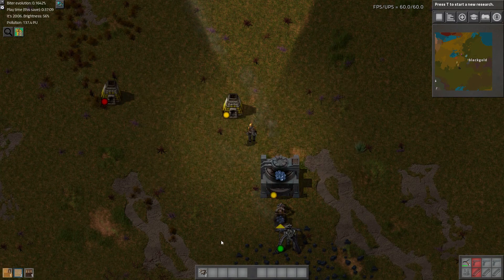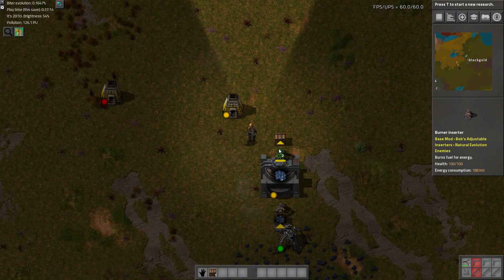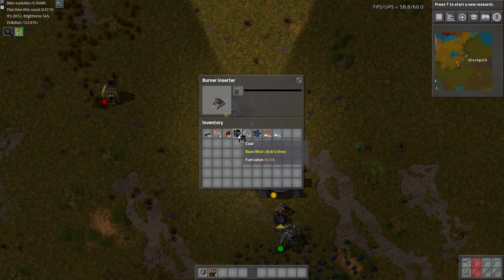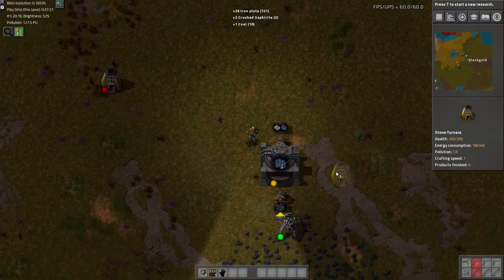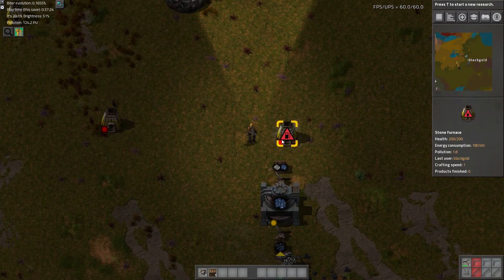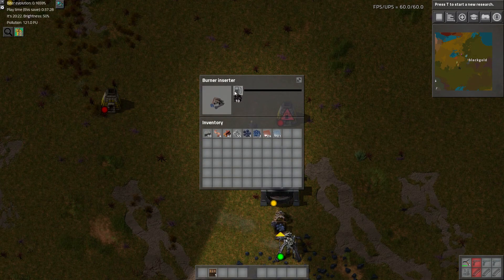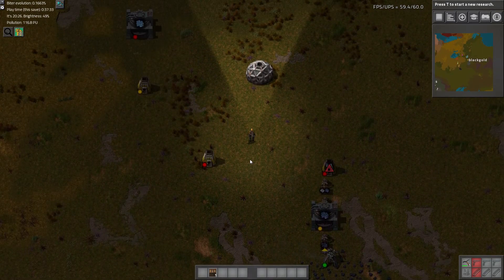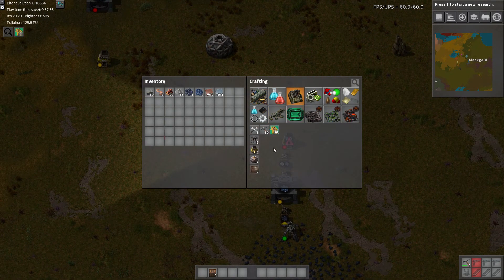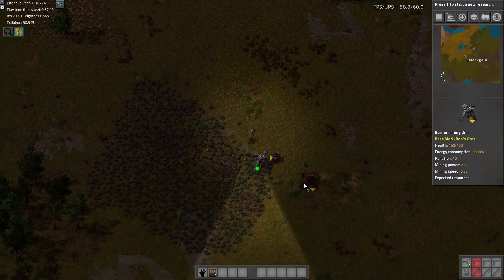Let's make some more boxes. Fill it up with 10. I'll try to put these in line so it'll make upgrading them a little easier. And we're out. Looks like we're running low on coal, so can I make another burner drill? Yep, pretty good. Let's put it right here.